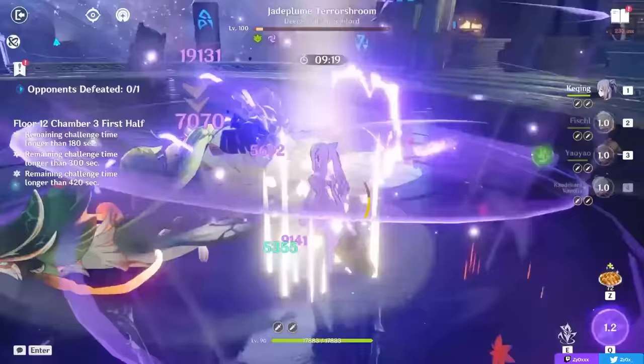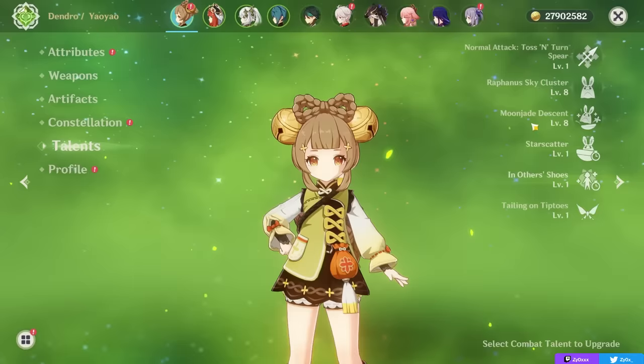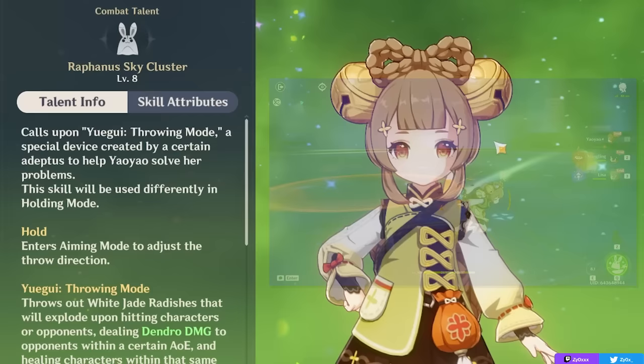Starting things off, let's talk about Yaoyao's abilities and playstyle, break down how her kit works, and how you can get the most value out of it. Her elemental skill is going to be the core and central part of her kit. What this ability does is summon your Yugue, a rabbit that sits on the field and will periodically shoot radishes — one every second, lasting for 10 seconds.